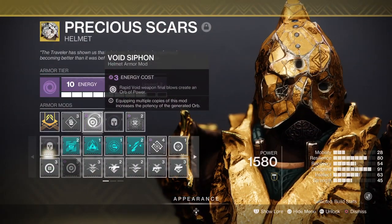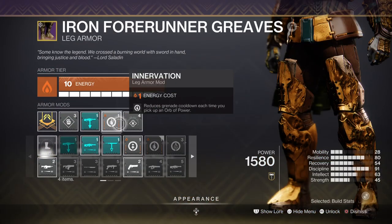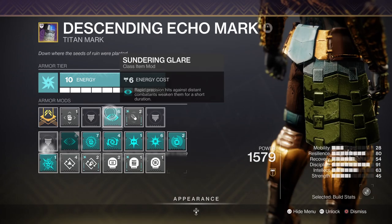For leftover mods we have Void Siphon, where getting a kill with Void weapons produces an orb of power; Invigoration, for reducing grenade cooldown upon picking up an orb of power; Machine Gun Scavenger for more ammo and reserves; and Summoning Glare, where hitting targets at distance applies a debuff towards them.